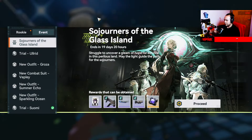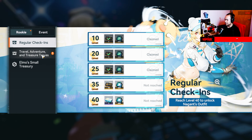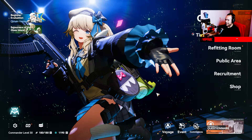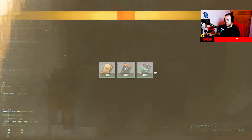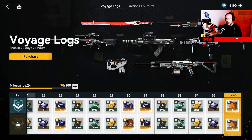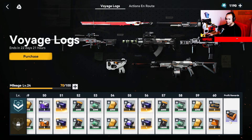Events are similar to any other gacha game — normal events, trials, and new player events, since we're all new on this server. You can get more pieces by following the game on Facebook or joining the Discord server. The battle pass lets you claim materials, standard tickets, and premium tickets. At the end of the month you get more and more rewards — so support the game.